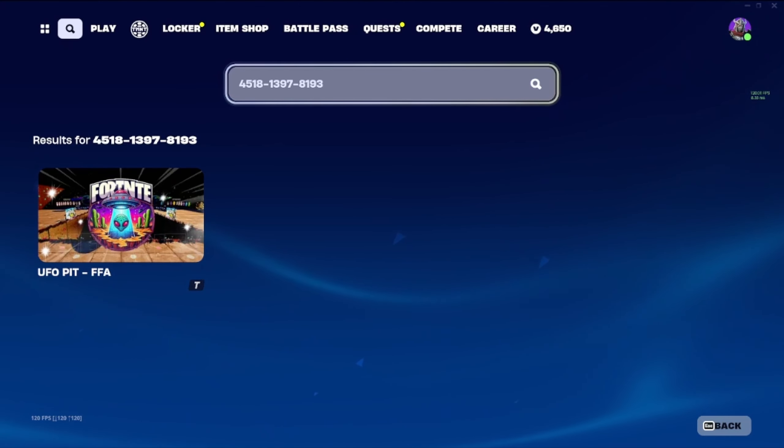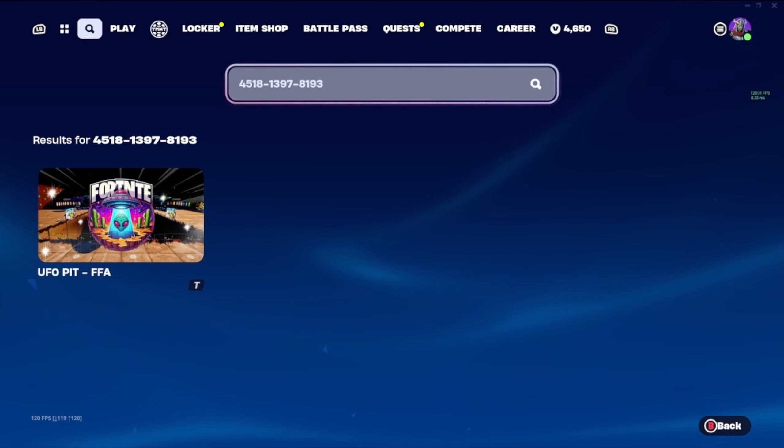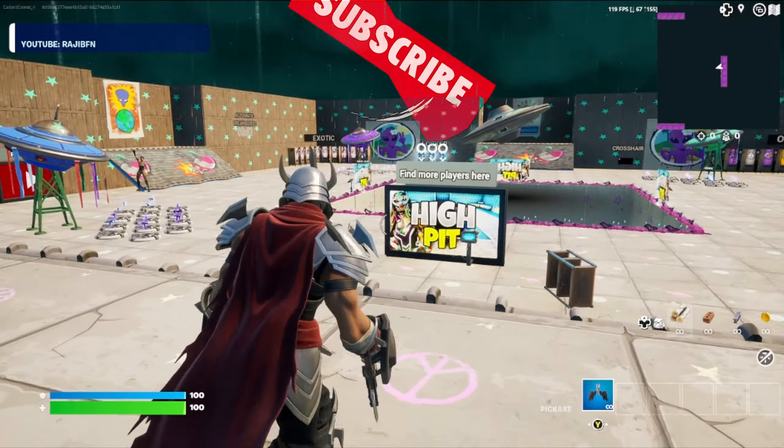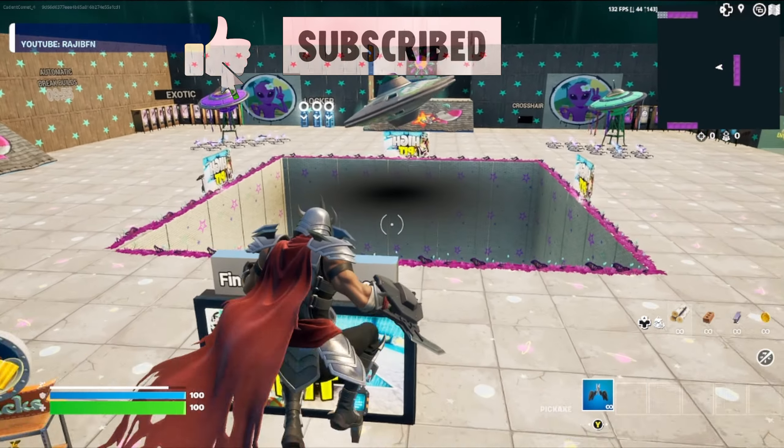First thing you're gonna want to do is go to your island codes, put in this map code. Make sure that you get it put in exactly the way that I have it so that you get to the right version of the map. Go ahead and press play, let's get this started.